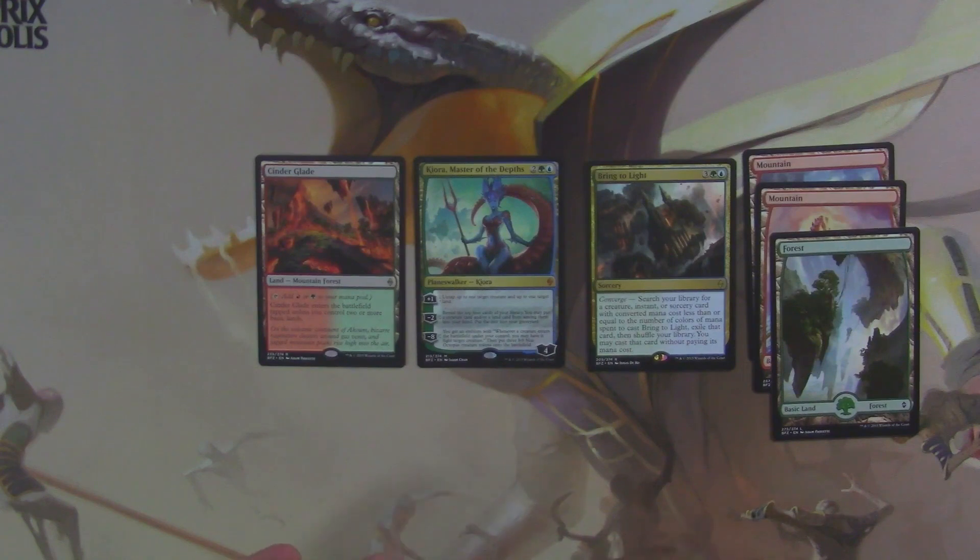With the Cinder Glade, these packs are telling us we should be playing Red-Green, maybe splash Blue for Bring to Light and Kiora. I think that's how that works — maybe Green-Blue splash Red because of the Cinder Glade. Anyway, thank you so much for watching everybody. I've been your host Mr. Brevers, this has been a little quickie of Battle for Zendikar. I hope I'll see you next time and as always, may your pulls ever be better.